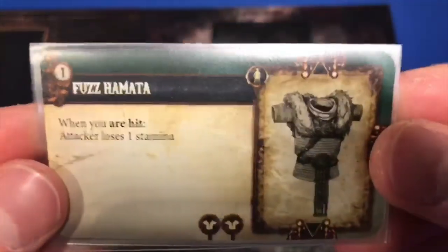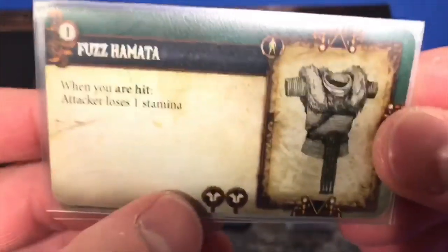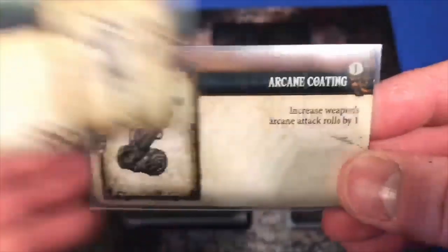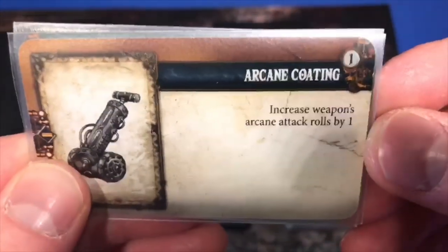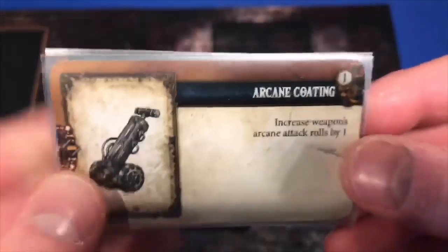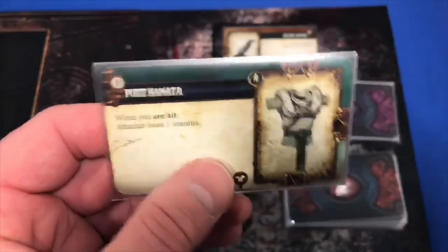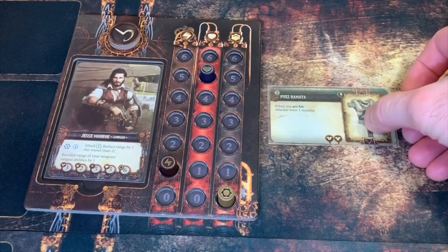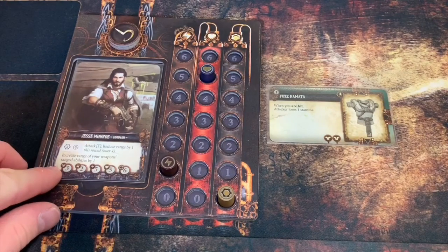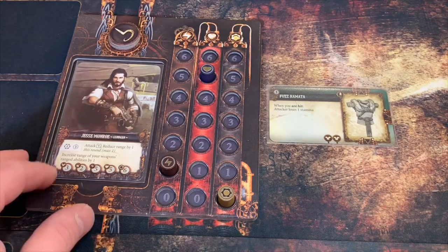Jesse's going to choose an apparel card and a weapon. We have found a fuzz hamata - when you are hit, the attacker loses one stamina and it gives us two defense to our armor. That's really good. And arcane coating - increase the weapon's arcane attack roll by one. We don't have any weapons right now to attach this to, so we're going to discard that. We're going to keep the fuzz hamata and equip it right away since it's for our gunman. We now have five defense against physical attacks. That's really good, and that's the end of Jesse's turn.